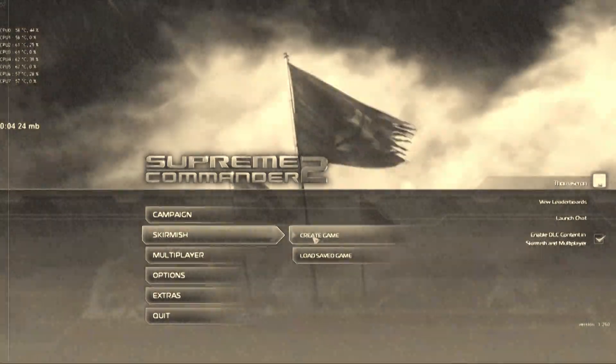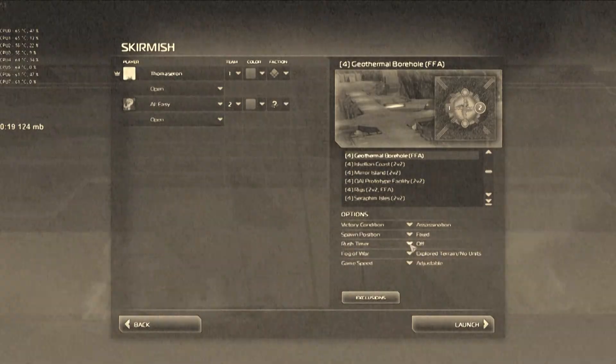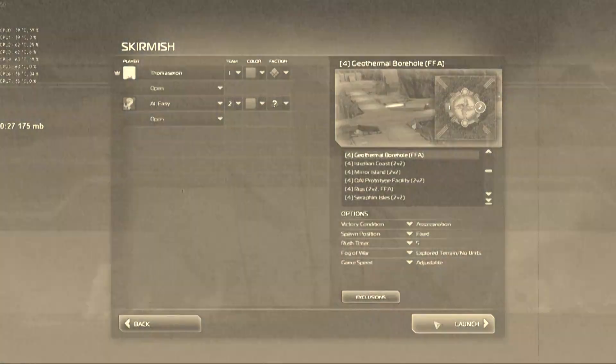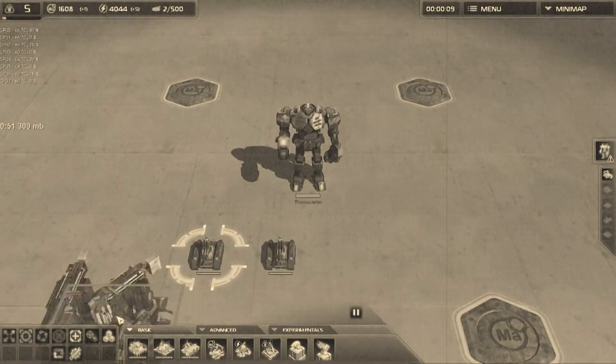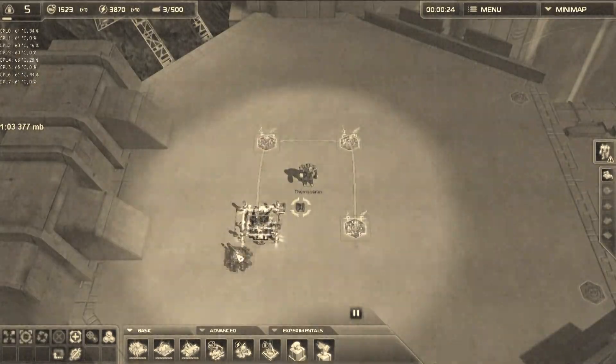Welcome to Supreme Commander tutorial. This time we choose an easy enemy and a five minute rush timer. We launch the game, build mass extractors, and then have the engineer build power plants, or energy thingies.